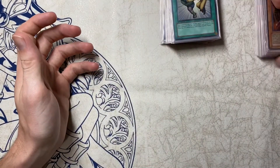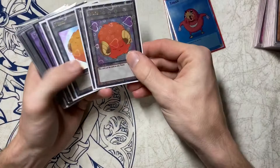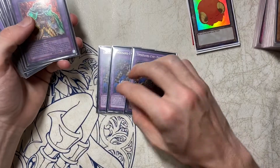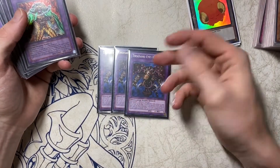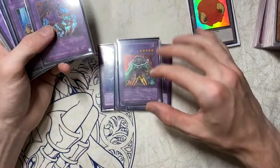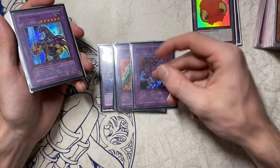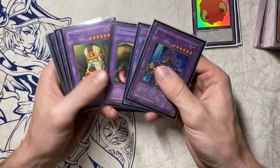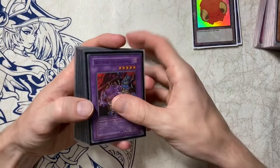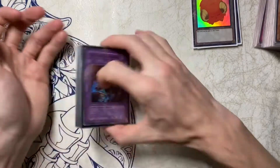That's basically it for the deck. For the extra deck, really the only thing you need is some Goat tokens — or just use generic sheep tokens. The only thing I made this last tournament was 1000 Eyes Restrict, and it wasn't even that special; it just lasted a turn. Normally I also sometimes make Dark Balter, and I've made Reaper of the Nightmare a few times, which is kind of fun. The rest are other cards I have that I don't really make, but they're there just in case. For the most part all you really need is 1000 Eyes Restrict.